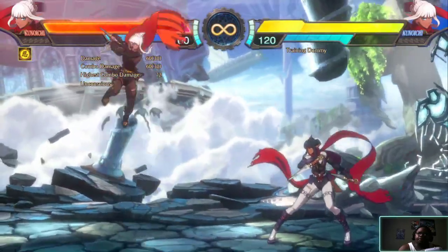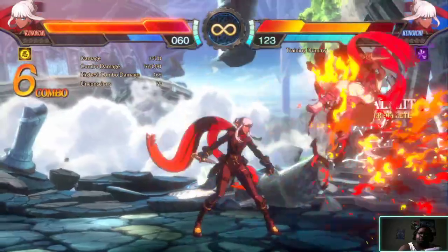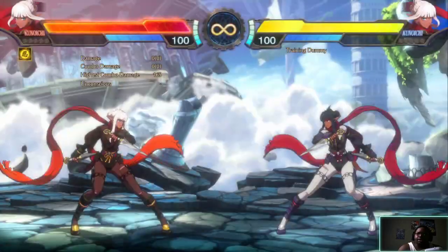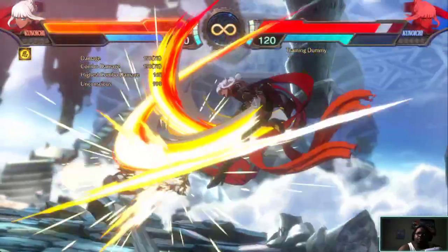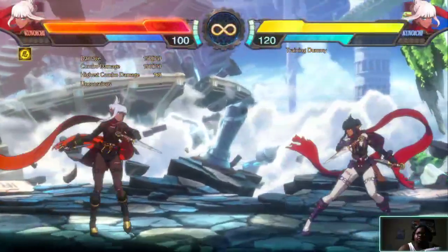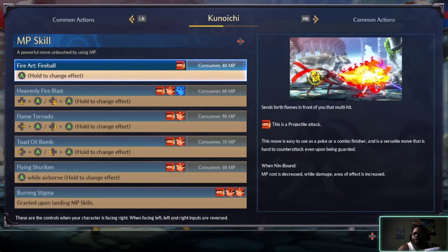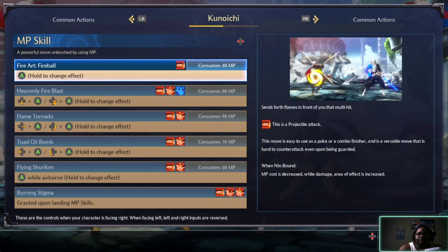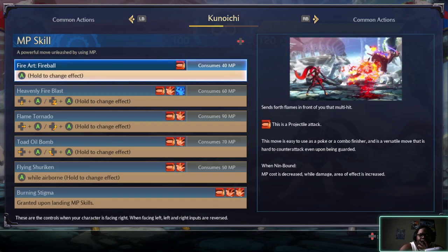Not a good poke — I'm going to get ahead of myself. Fireball art: the fireball will change its effect. Poke our finisher when inbound. MP cost is decreased.